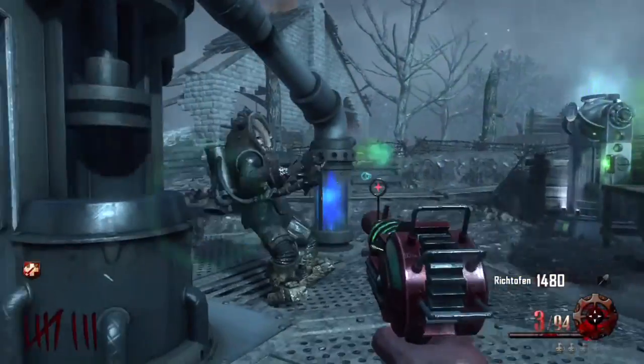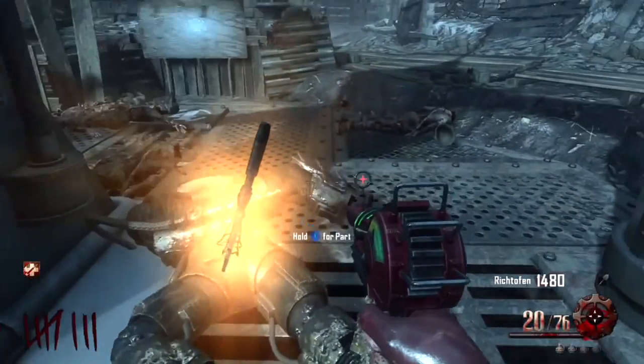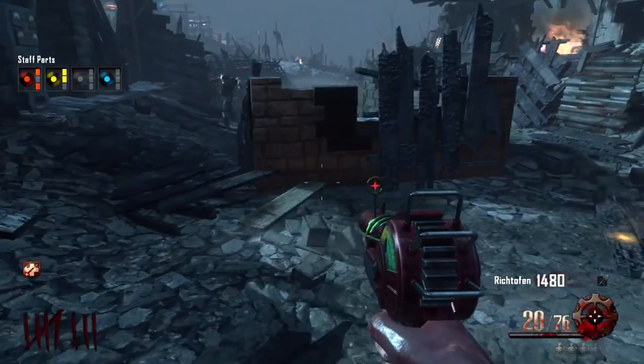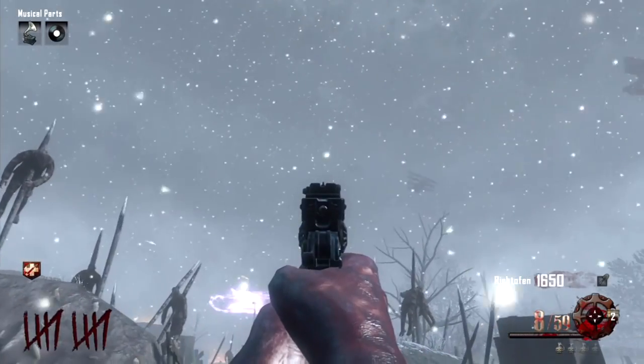For part three, you're going to have to kill the zombie boss. The first time you kill him during the game, he will drop this piece here. Go ahead and pick it up and that is your third part.